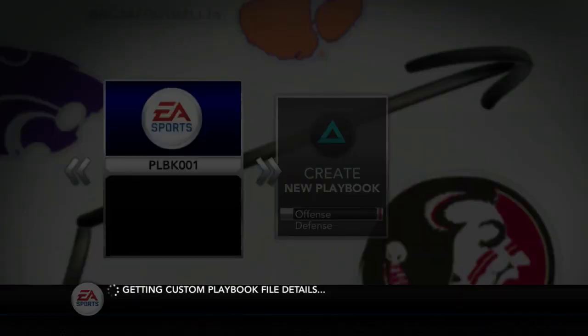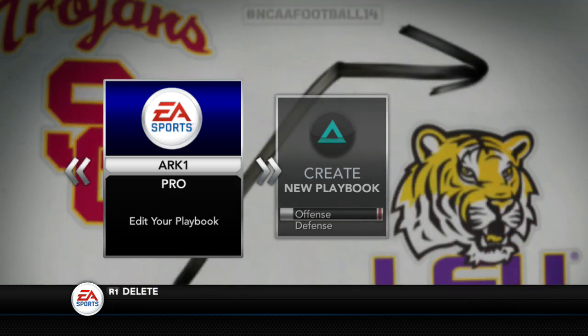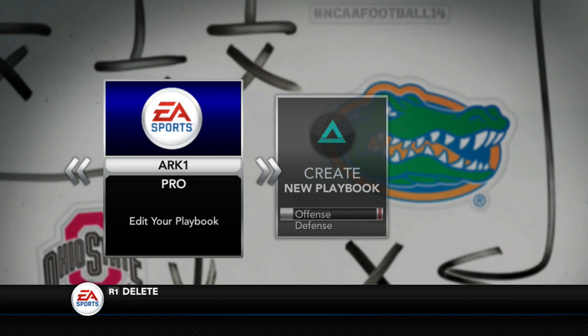My custom spread playbook is still going to be of the art browse variety, still running my veer and shoot in CFM. This past year I had the formations but didn't have the plays as far as the RPO game is concerned. This year I'm going to have the RPO game plus more of the NCAA 14-style air raid stuff, so I can get rid of a lot of what I had and make the playbook even smaller — basically an all-RPO, all air raid, veer and shoot, switch concept, and inside zone zone read playbook, which is what it really is. Be on the lookout for that when Madden 20 drops.